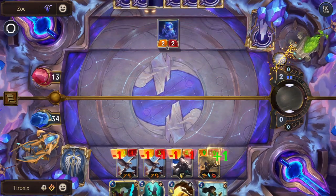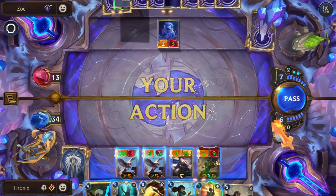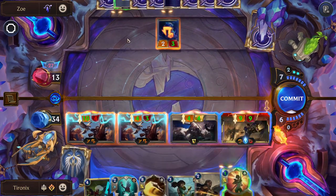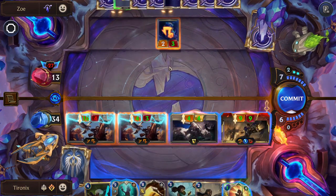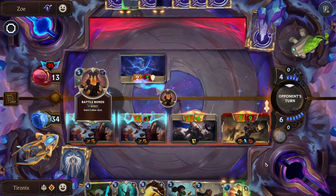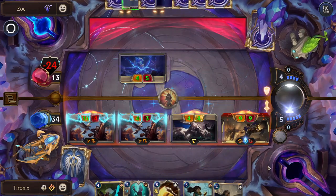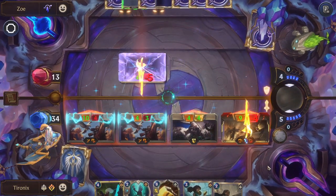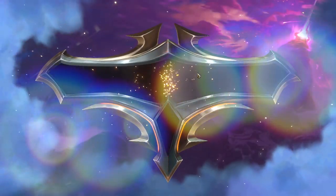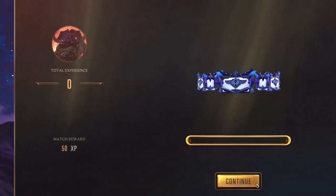We've been able to build out our board and they have gone to one life. We are going to open attack that Crescent Strike — we don't want them stunning out two of our cards. Zoe is down, two bosses to go. We took one damage. So far, so good.